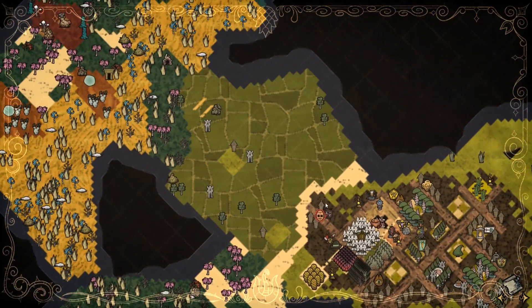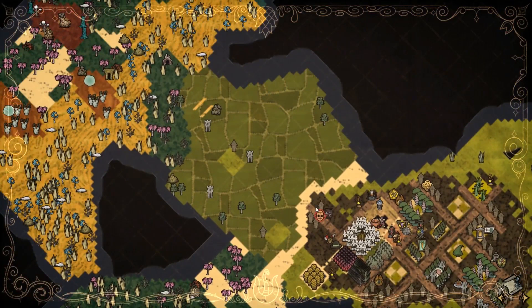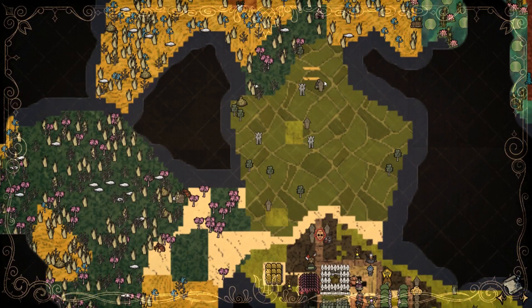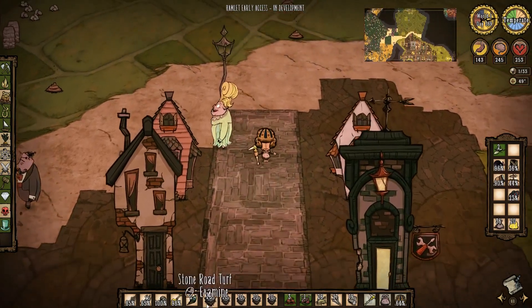Do I want to extend this path? Yeah, probably. I was thinking of extending that path but it's just going to run into the wall, so we'll extend this one — it'll connect to this as well, which will be helpful. Although it will run past the gnat mound, so we might have to take that out. We'll see.